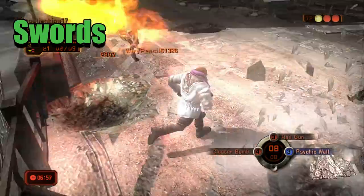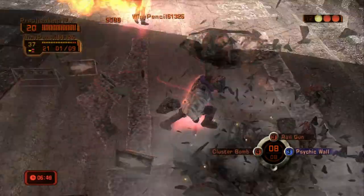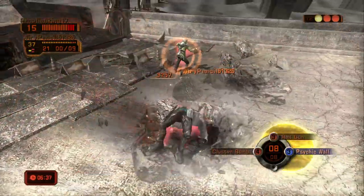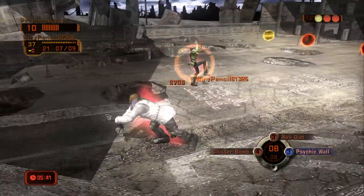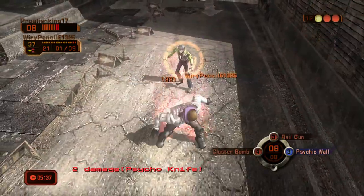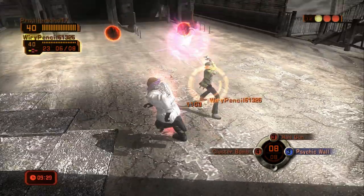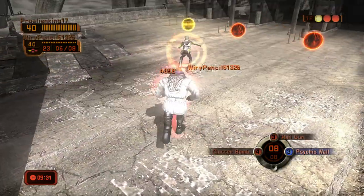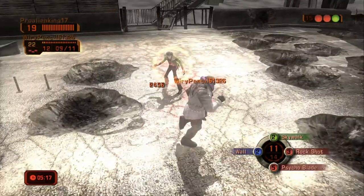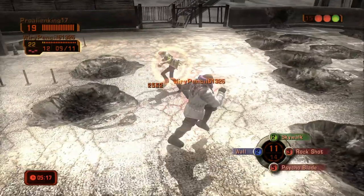First one we'll be discussing is swords. One of the more important skills to learn how to avoid is a sword type. There are a variety of sword skills in the game that have very slight differences. Most of the skills swing from left to right or right to left. If a sword starts a swing from the right and then swings left, then you want to rotate around your opponent clockwise. If the sword starts from the left and then swings right, then you want to rotate counterclockwise.